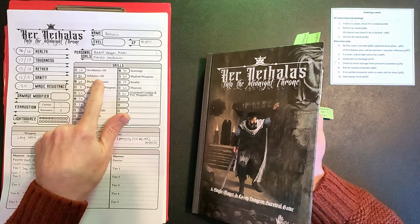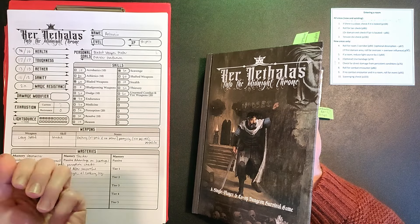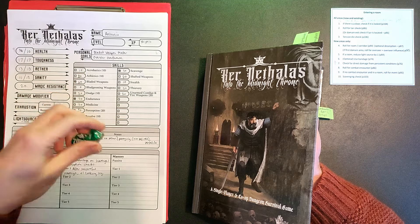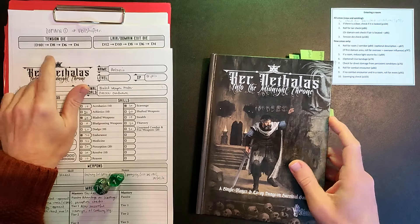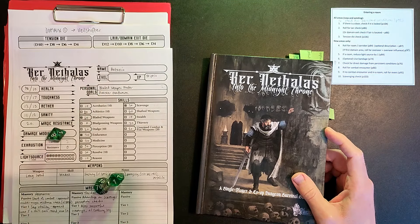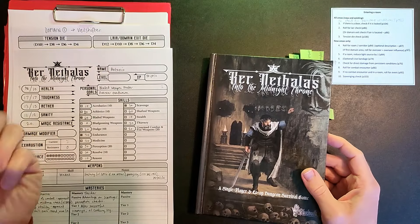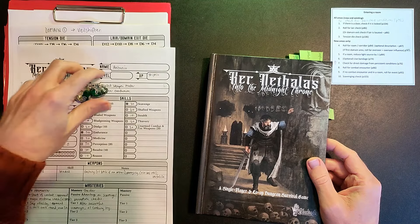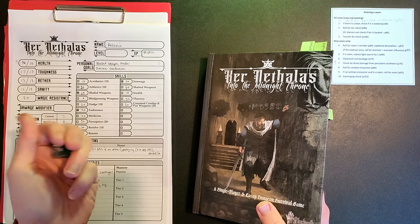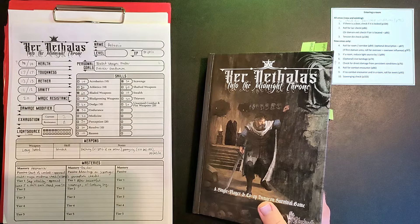My athletics skill is low at 20, so we're probably going to be making some tension die rolls. First attempt at breaking down the door - rolled 71, that's a fail. We crash into the door, make a massive amount of noise and need to roll our d8 to see whether things get more intense - rolled 8, that's safe. Second attempt, trying to roll under 40 - rolled 26, success! We break down the door. Another tension check - rolled 4, that's fine.